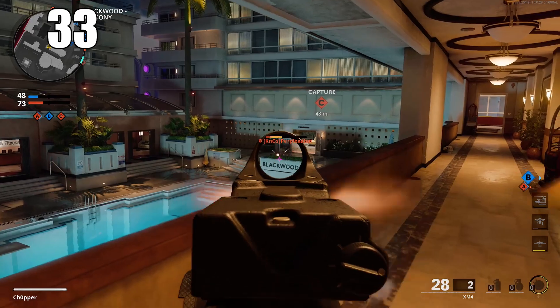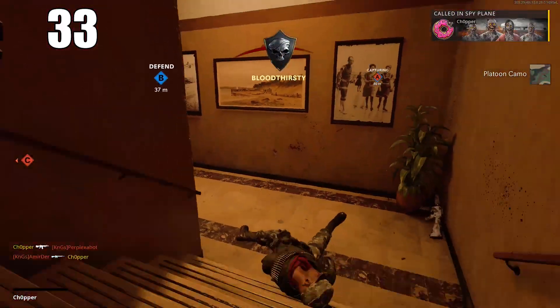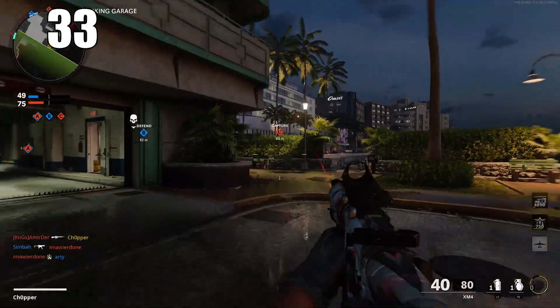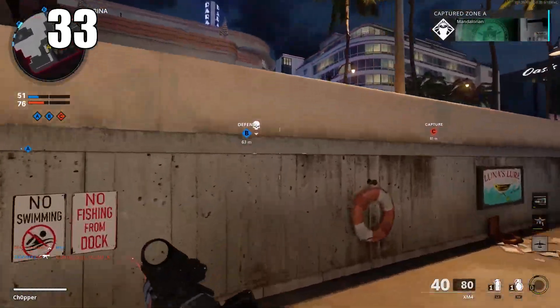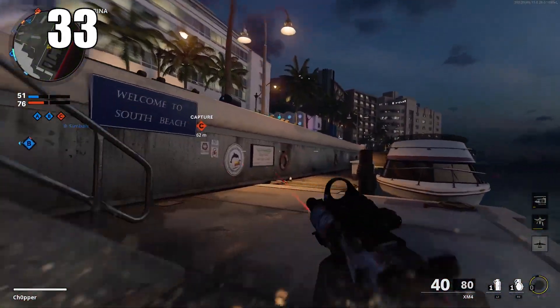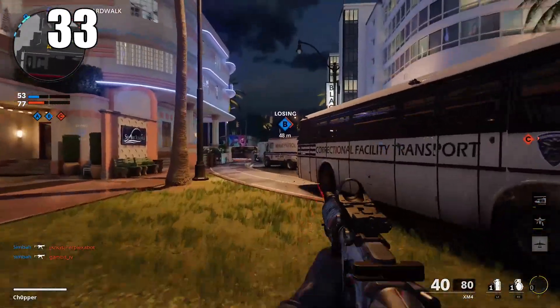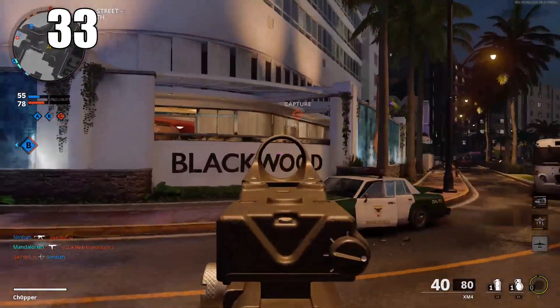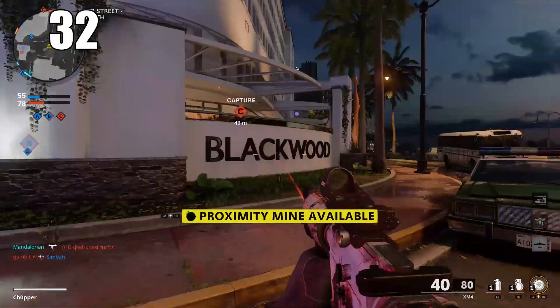Number 33: crouch walking doesn't actually decrease the volume of your footsteps, but it makes the sounds more infrequent — meaning your enemy has less chance to detect you. In practical terms, there's almost no reason to crouch walk if you're trying to sneak around; regular walking or sprinting with Ninja will get the same job done. But there are some very specific scenarios where crouch walking is better.